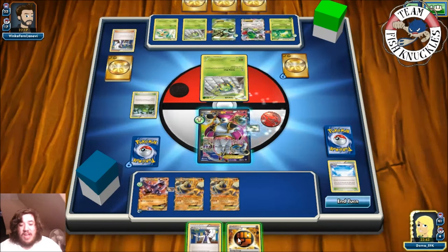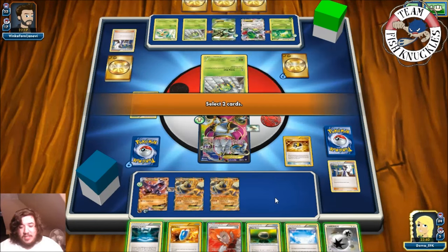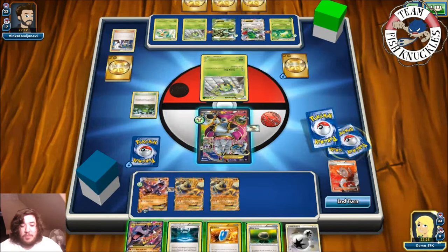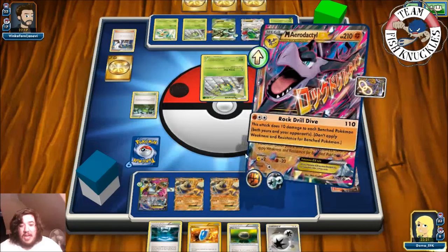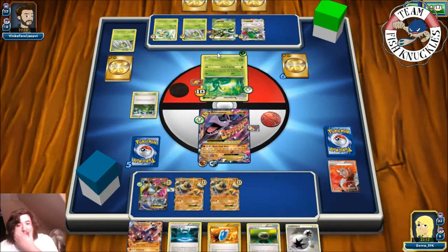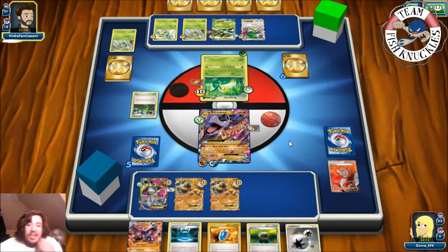We top deck a Strong Energy! If we can find Mega Aerodactyl we are good to go. Let's Sycamore — discard the hand, draw seven new cards. We got the Ultra Ball, so we Ultra Ball, discarding Lysander and Skyfield, and we grab a Mega Aerodactyl. Put down the Mega Aerodactyl, free retreat into it, and take a knockout with Rock Drill Drive. We didn't get Mr. Mime down so we do take bench damage, but we knocked out a Pokémon. Serperior comes up and will hit us for 100.